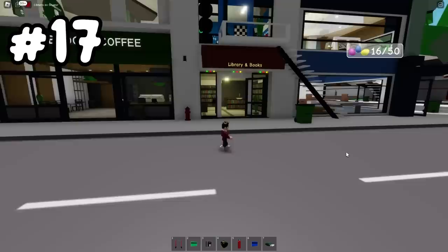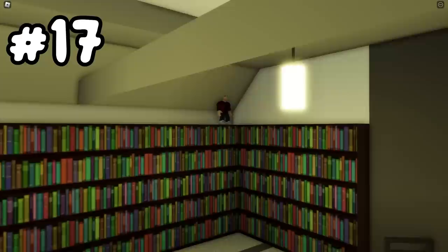There's also a secret egg inside our little library. We just gotta jump up these bookshelves. You'll be able to find egg number 17 right where I am right now.